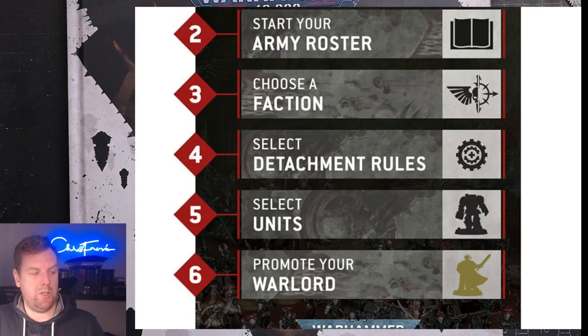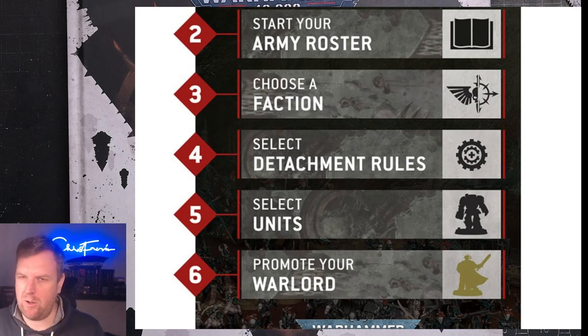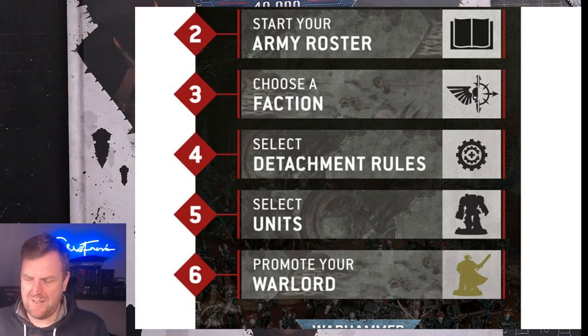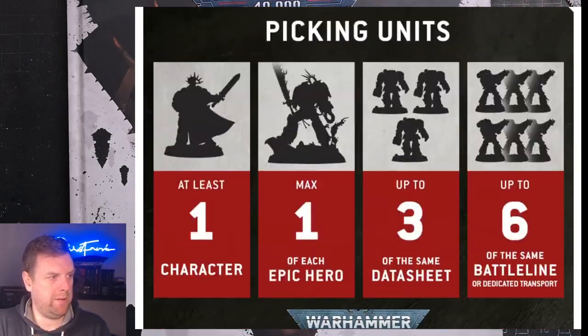Once you've done that, you select your units. Back when writing army lists — I played a lot of tournaments in 8th edition, and in 9th edition, which came out during COVID and I never quite got back into — you used to pick the strongest units in the game and then fit them into the army structure. Now you don't have to worry about fitting them in at all.